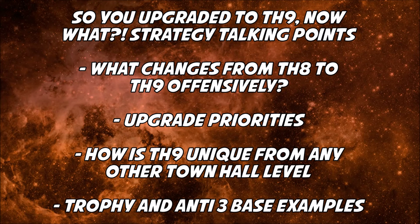With your elixir, I'd recommend upgrading your spell factory because you get your jump spell at Town Hall 9 — almost every multi-phase attack requires a jump spell to get into the base. Beyond that, you get five extra housing space spots at each army camp, so you get to add an additional 20 more troops. So at Town Hall 9 you get to bring 25 additional troops into battle. To reiterate: number one priority is clan castle with gold; with elixir it's spell factory, army camps, and then getting your lab up and going.